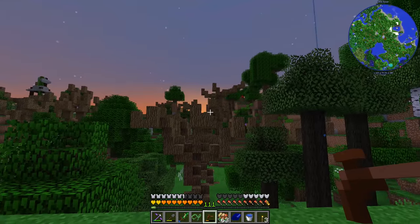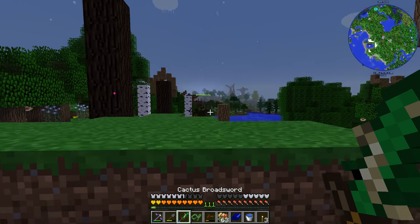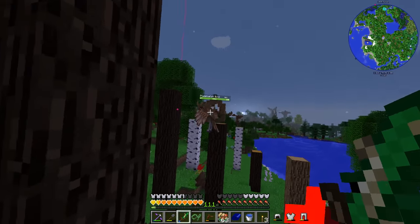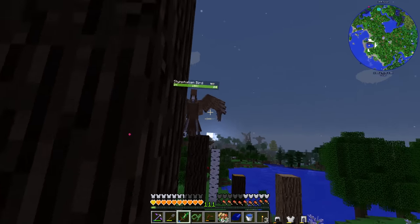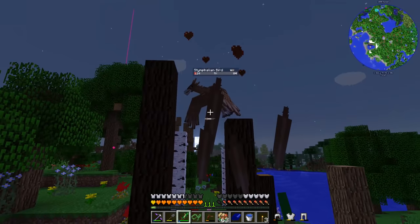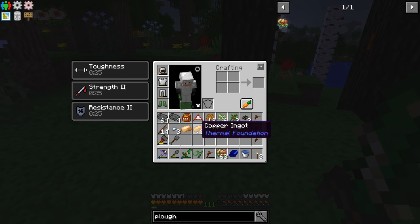We ended up with 13 sticky resin. Something attacked me — I'm going to try and kill this thing. Can I get it to come closer to me? Got it — it dropped copper ingots, bird feathers, iron nuggets. That's the first time we were able to kill one of those things — first time I even tried.